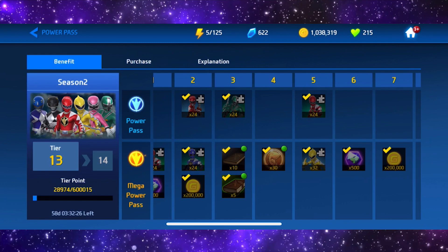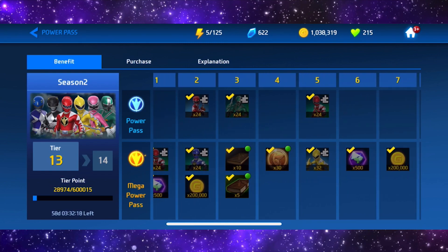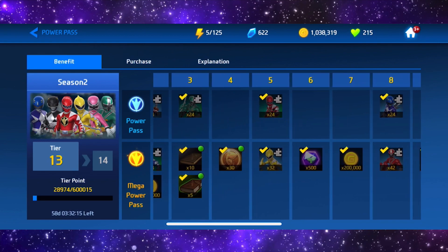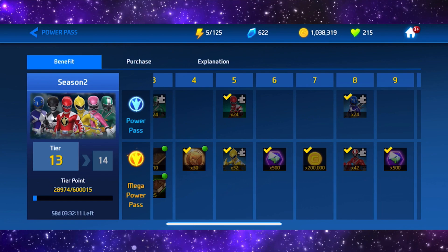I know I've got over a million now and I had over 200 million, but I was saving that for weeks. Anyway, you get some Mighty Morphin Red fragments when you get to tier 2 on the normal Power Pass — the Mega Power Pass is what I actually have. Then as you can see once you get to tier 5 you get 24 Dino Red and 32 Dino Yellow, which is very nice.